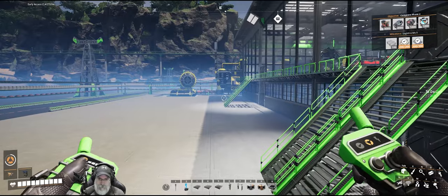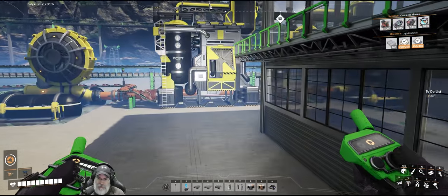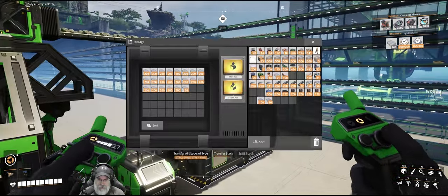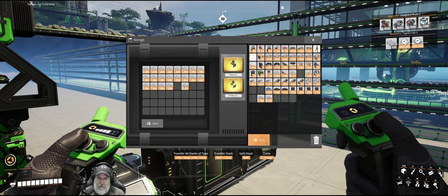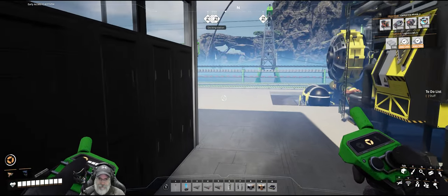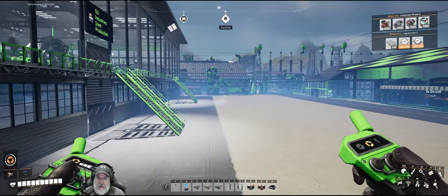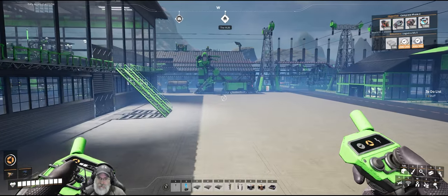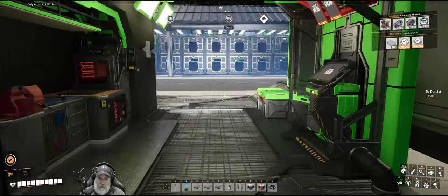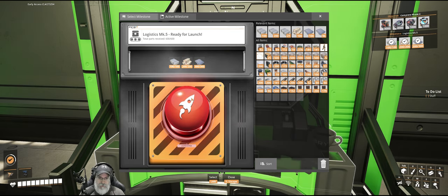The aluminum production we have over here is temporary, of course — if you've been watching along you'll know that, but maybe not everyone watching for the first time does. We needed 200 aluminum sheets, so let's grab two stacks of aluminum sheeting, and that will get us into logistics Mark 5, which is the highest we can go. Rumor has it that when version 1.0 comes out we'll have a Mark 6, but for this playthrough we only have Mark 5.